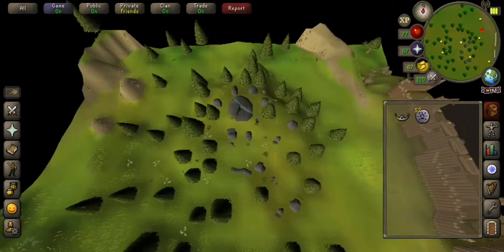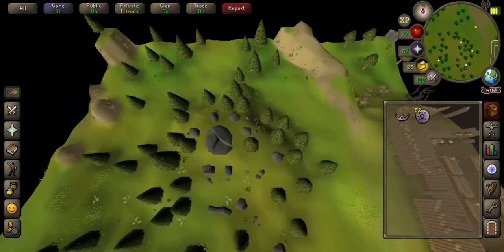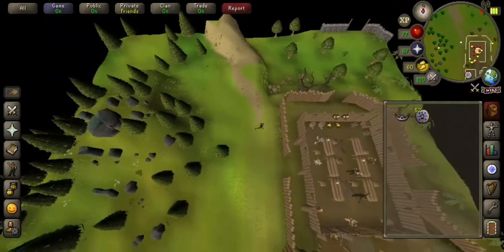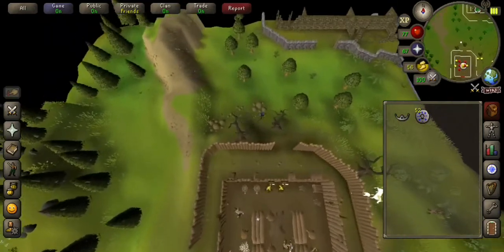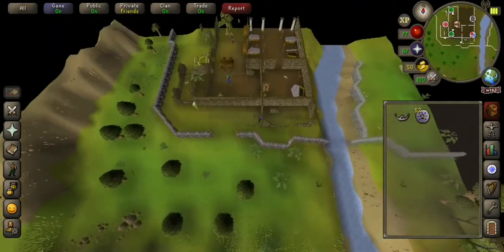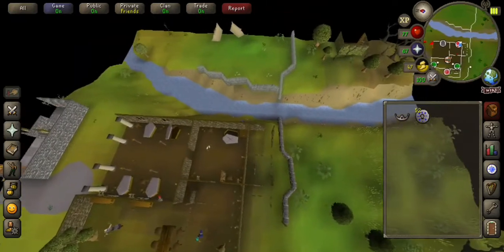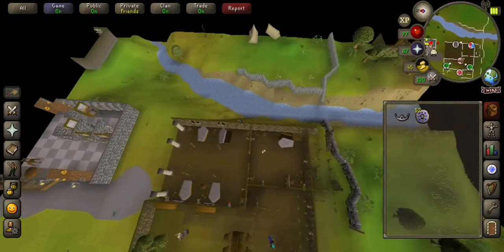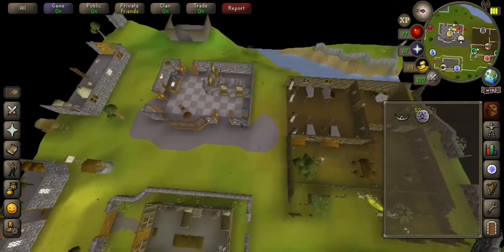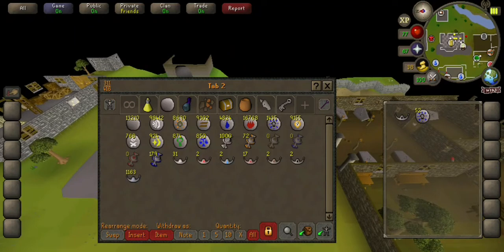And then I'm going to run back to the bank. And that's how you do body runs. But this is going to be the last episode for this playlist — the free-to-play altar locations.